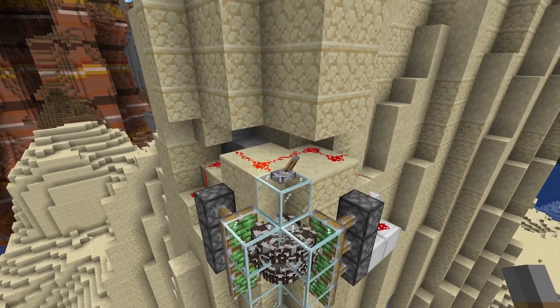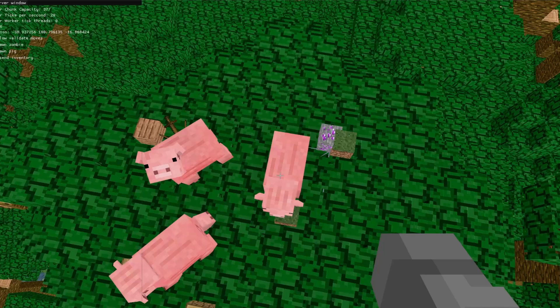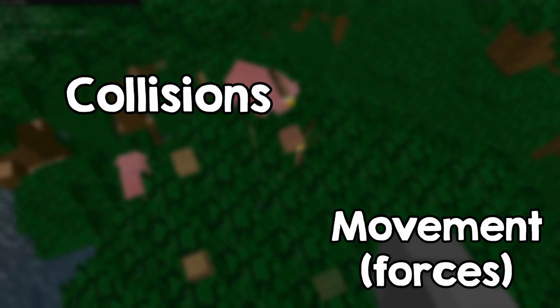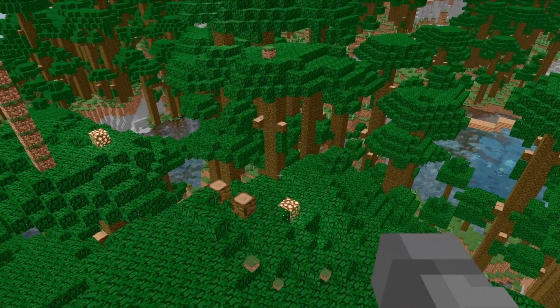Minecraft doesn't have a perfect physical simulation, but you can do fun stuff with it, so I wanted to do something similar. There are two aspects to this problem: collisions and movement. We will start with collisions because they are easier to explain, and then I will explain in depth how forces work.